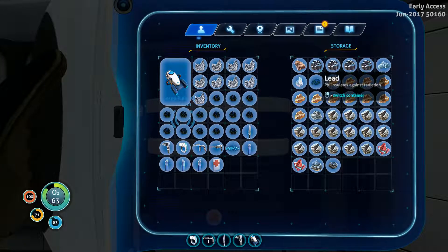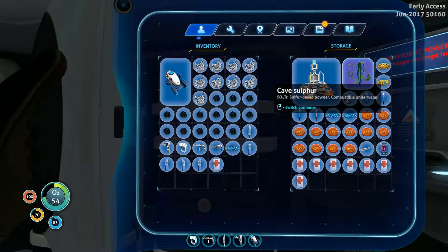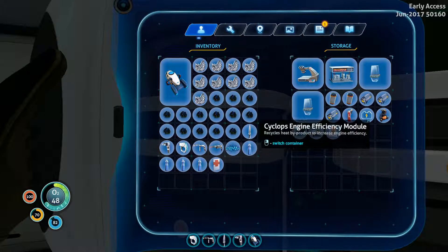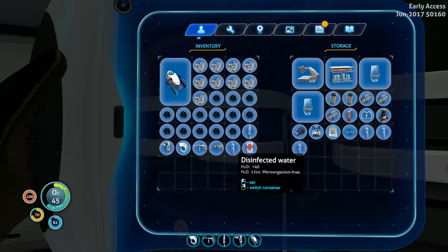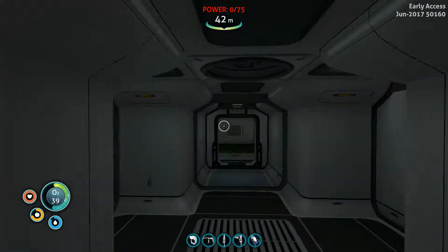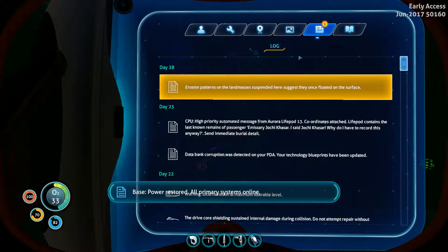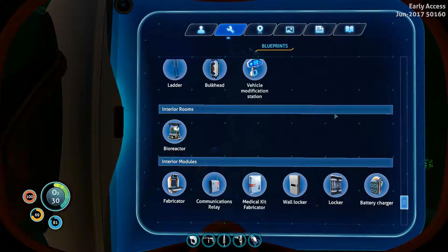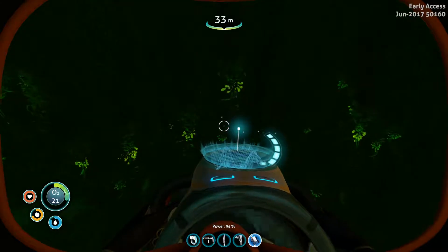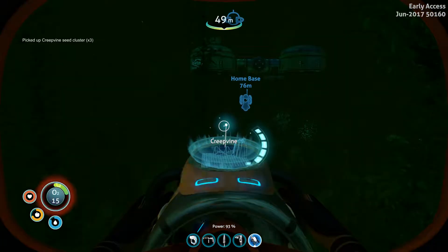Wow, this all changed too — holy buckets, all new to me. No lubricant on us at the moment. Put all the waters away. We can't make anything. Well, we can look it up — it's a lot easier now. Power restored, all our satellites online. Just one creepvine cluster seed now, and luckily — oh, look at all of them. We can make a bunch of lubricant. Four might be good.